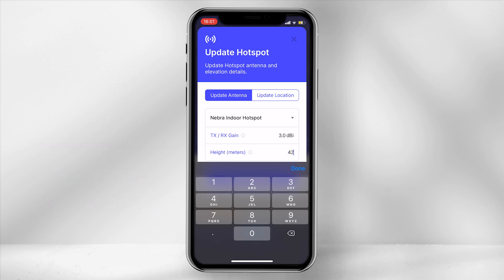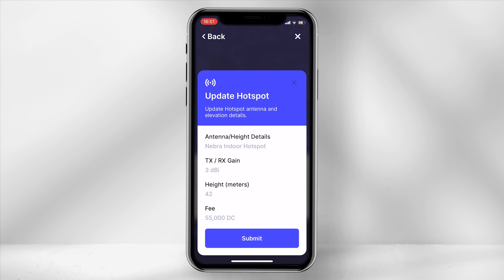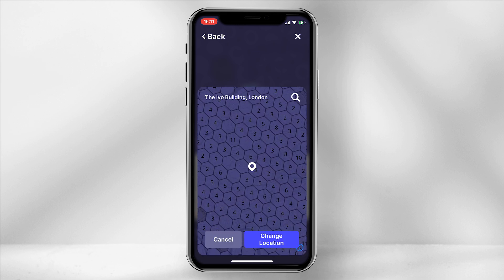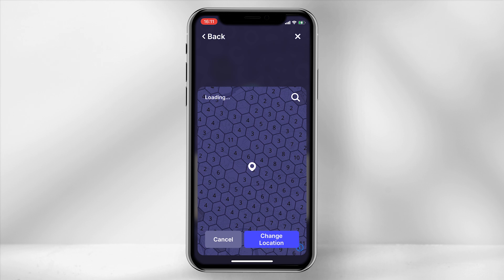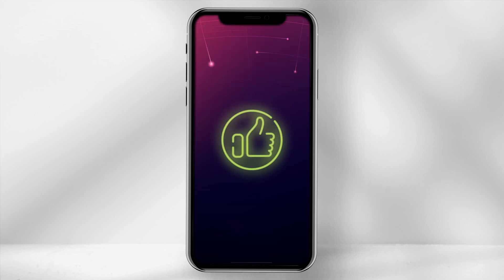Then specify the height of your antenna from the ground. Select Update Antenna and then Submit. Give it a few minutes to update on the blockchain, then go back into the app following the same steps, however this time select Update Location. Move the white pin to your correct location and then select Change Location. You are now prepared for the POC V11 update. If you found this content informative, please give it a thumbs up and subscribe if you want to. I'll catch you in the next one. Peace.